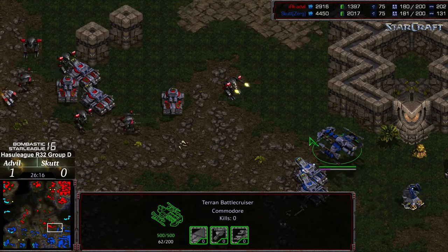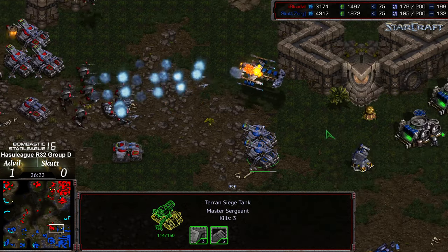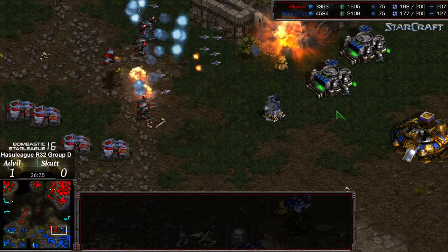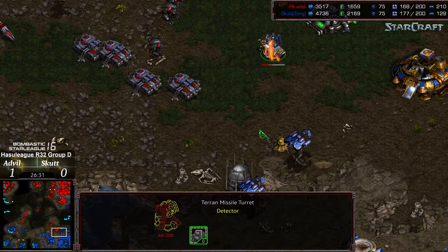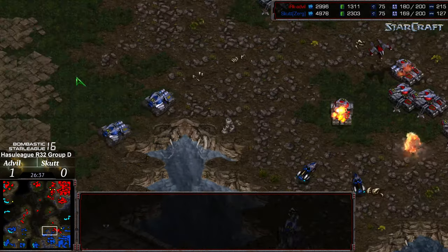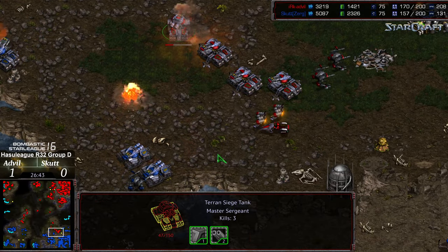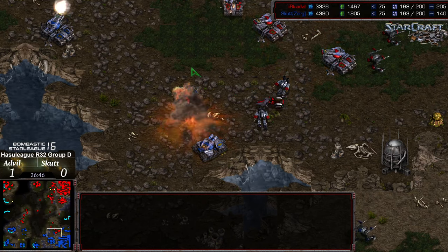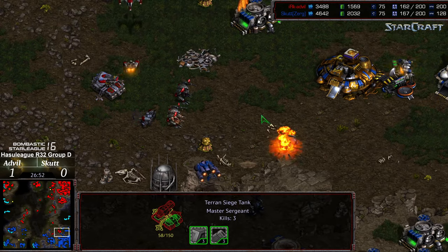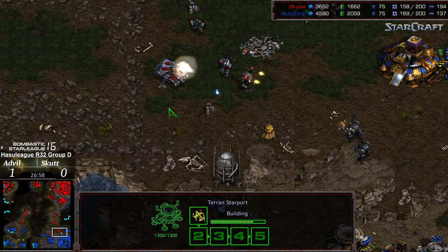First battlecruiser out, moving towards the front. Goliaths there to greet it. And now all of a sudden a Wraith, Goliath, etc., able to encapsulate this natural expansion. And Scut at 26 minutes suddenly contained at his natural. Scut scurrying to try to bring reinforcements to break the containment but walking into a siege tank wall and losing a lot of troops for his efforts. And keep in mind this is with an upgrade disadvantage. Advil's troops finally getting cleared out — looks like Scut able to overwhelm it. More battlecruisers should be out in some time.